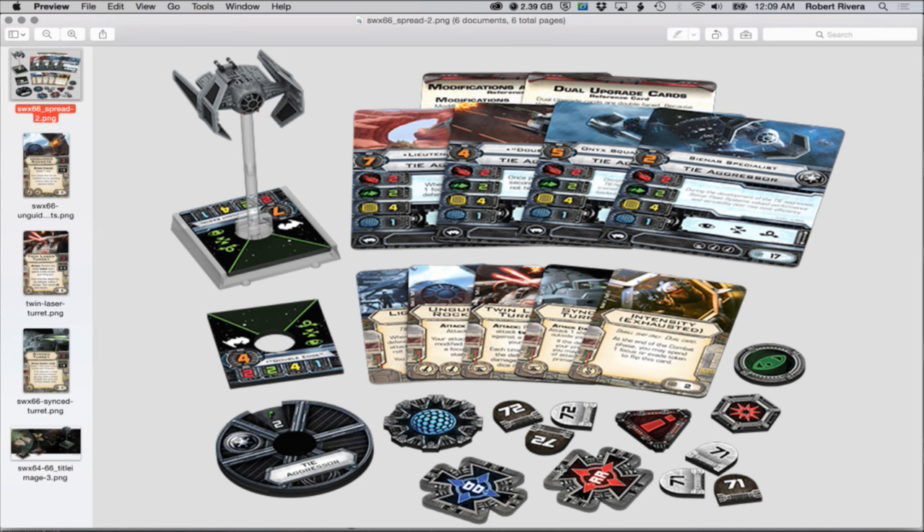There's a new pilot called Double Edge - I couldn't find anything on Double Edge's backstory. You go from Lieutenant Something with a pilot skill value of seven, drop down to Double Edge at a pilot skill four, which is unique. Then you have the Onyx Squadron at pilot skill five and the Sienar Specialist at pilot skill two for 17 points. Lieutenant is probably going to be around 19-22 points.